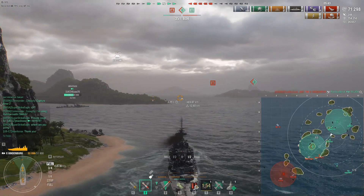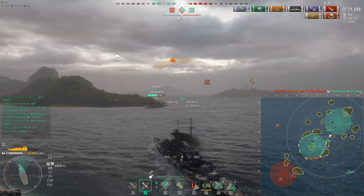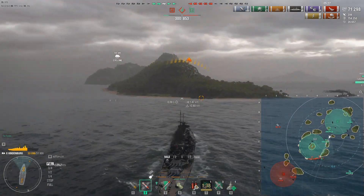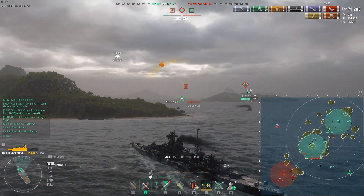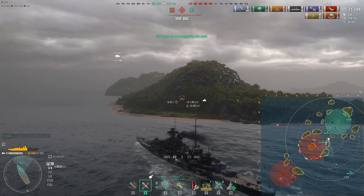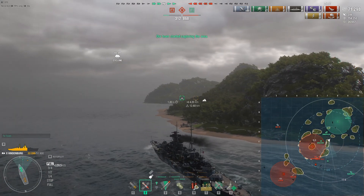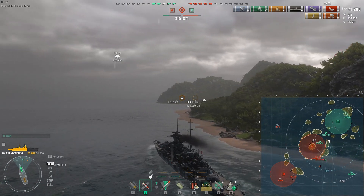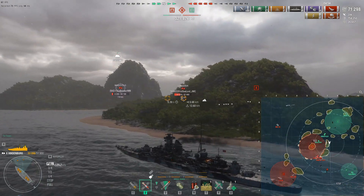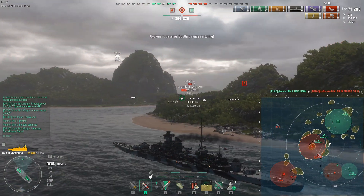It looks like we have two enemy battleships in B cap at the moment — the Conqueror and Marco Polo. Grozovoi and Annapolis have the main entrance covered. I'm going to go outside these islands in front of me so I can cut off that small opening at the bottom end of B cap. If the enemy ships exit from the south side of the B cap, I'll be in a better position to have shots on them.